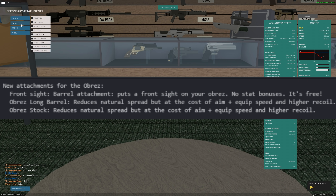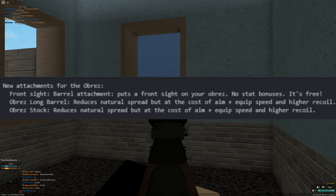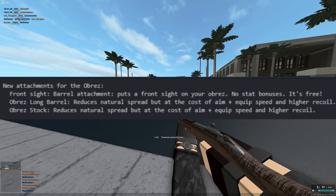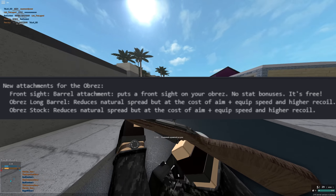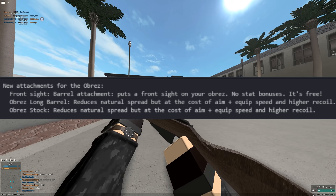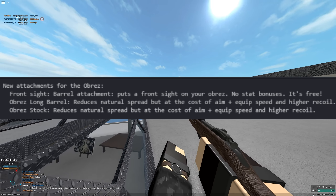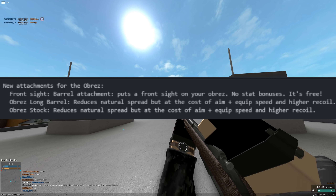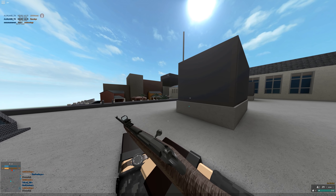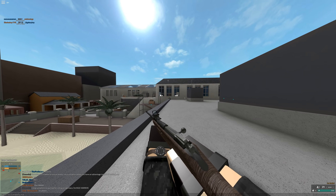New attachments for the Obrez: Front Sight Barrel — puts a front sight on your Obrez, no stat bonuses, it's free. Obrez Long Barrel — reduces natural spread but at the cost of aim and equip speed, and higher recoil. Recoil won't matter much because you still bolt and get less RNG. I feel like it should increase muzzle velocity a bit — at least to around 1800 studs per second — the barrel is so long it should affect it. Obrez Stock — also reduces natural spread at the cost of aim, equip speed, and higher recoil. Using both long barrel and stock gives you lower RNG and it acts more like a Mosin.